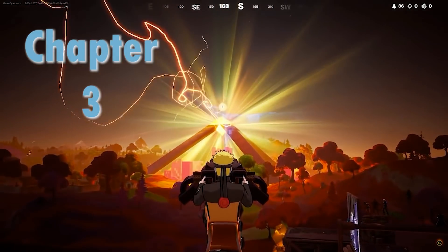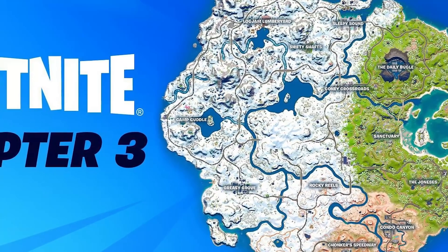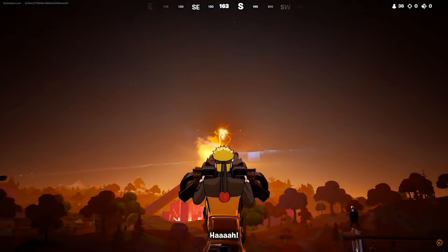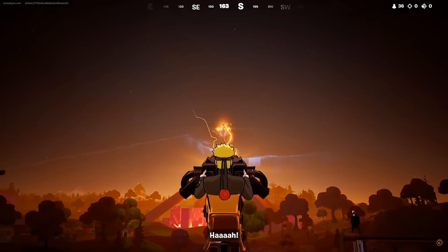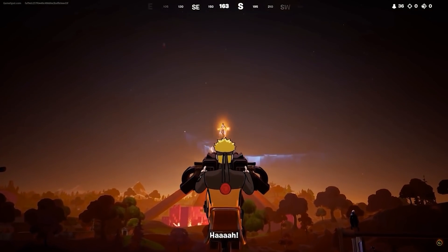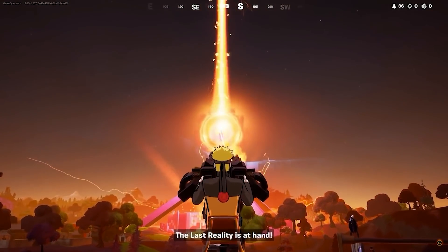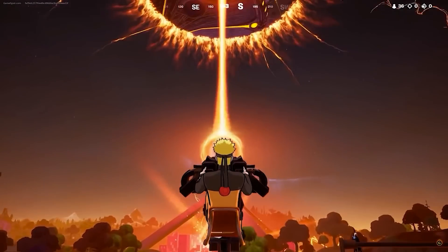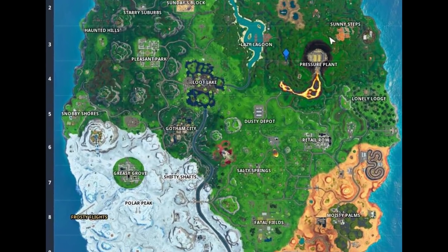Chapter 3 of Fortnite is finally here, and with a new chapter comes a new map, new locations to explore, new weapons, and even new secrets to uncover. But the biggest secret of them all might lie right beneath our very feet. Over the next few minutes, I'm going to completely blow your mind — I will all but prove to you that the Chapter 3 map is actually the original map in the future.